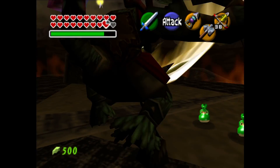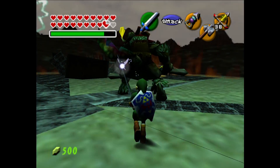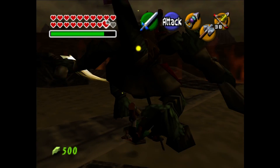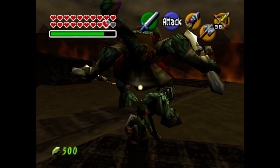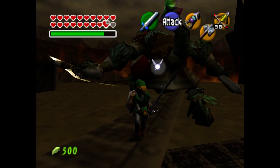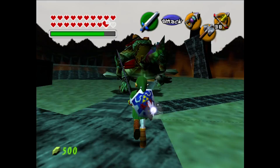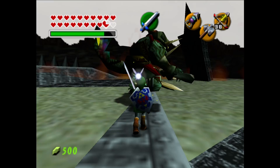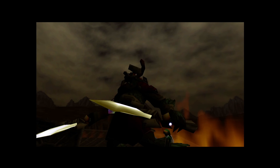We'll be using the Big Goron Sword. Every enemy in the game takes a damage value — the Big Goron Sword does three, Master Sword does two, Kokiri Sword does one. Ganondorf is the exception: he takes extra damage from the Master Sword, which I think is a nice touch. But this fight is pretty cheesable — most final bosses in Zelda games are pretty cheesable.